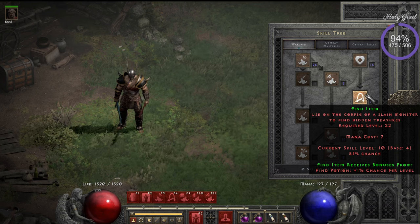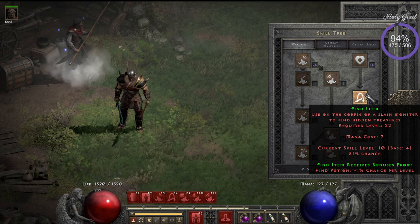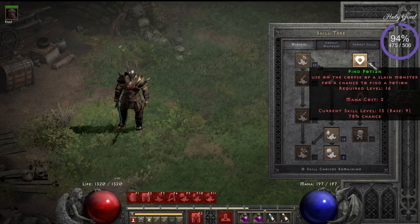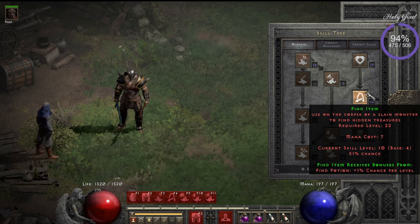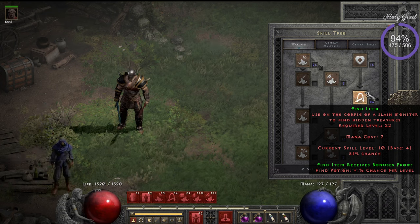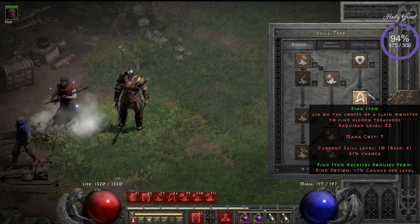The whole point of playing Barbarian — besides it being really cool — is the Find Item skill, also called 'Horking.' With a couple of patches, I think 2.2 or 2.4, there was a synergy with Find Item and Find Potion. If you start putting points in Find Item, it gives around 2% at first, but there are diminishing returns. At a certain point, you need to put two points in to gain one more percent chance to hork a body.